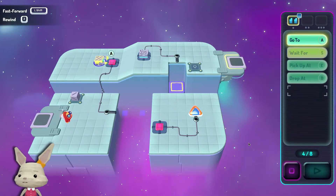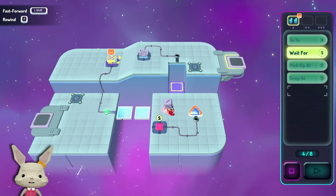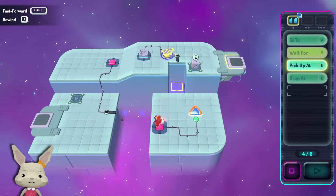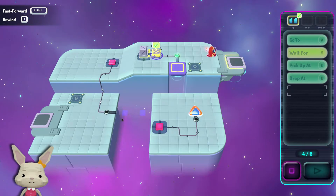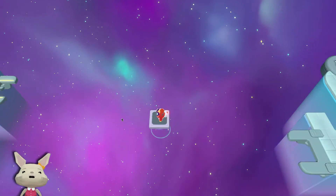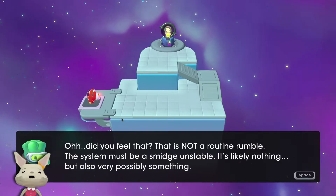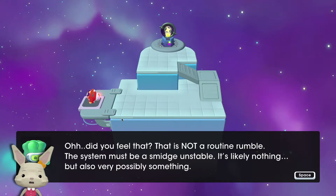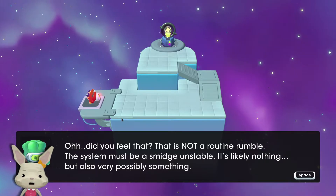Press play. And catapult. And this should be it. Yep. Okay, flawless again. I probably could have re-routed in case I missed the elevator. Did you feel that? That is not a routine rumble. The system must be a smidge unstable. It's like nothing, but also very possibly something. Great engineer speak.